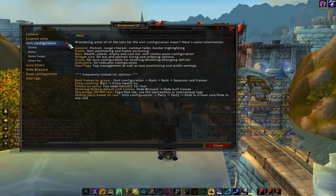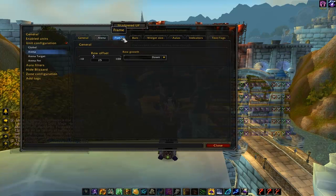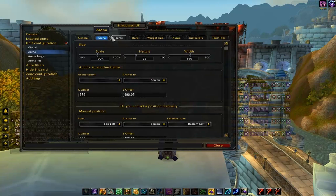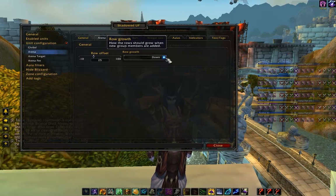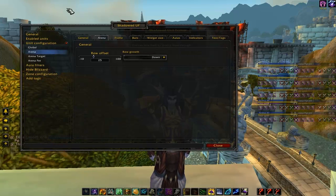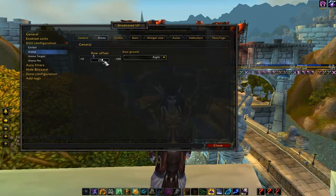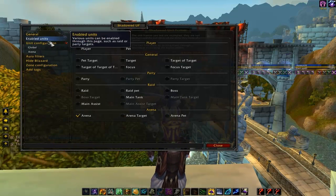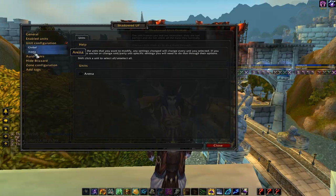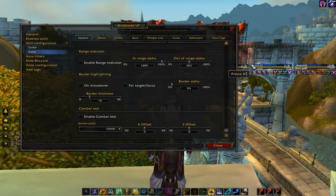What we want to do is go to Unit Configuration and click Arena. These settings look pretty good but we want to adjust how the actual frame is growing. If you prefer to keep it as Gladiator style, you can leave it to grow down. But I want to put them at the top of my World of Warcraft UI, so I'm going to make them grow right. I'm going to make the row offset 5 pixels and disable the pet and the target. Let's also disable the range indicator because it makes it look a little bit too faded.